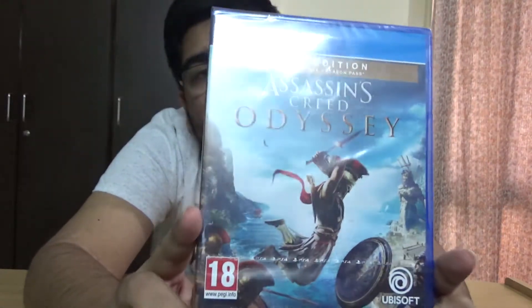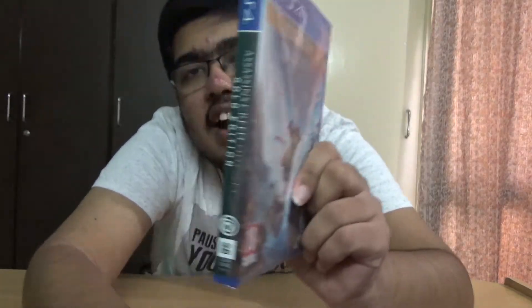Okay, as you can see, the PS4 Gold Edition includes the game plus season pass — Assassin's Creed Odyssey — and on the right side it says PS4 and Assassin's Creed Odyssey, the QSA number, Ubisoft, and it says Gold Edition as well. On here we have the age rating of 18 and Ubisoft again.